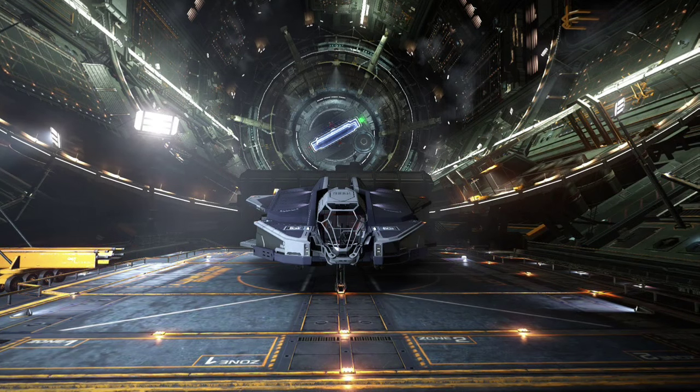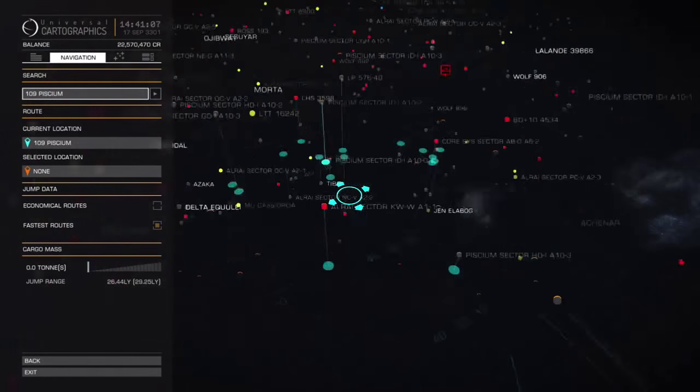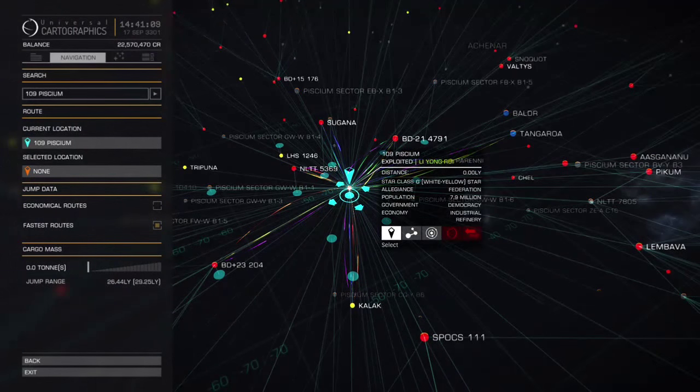The Vulture is an excellent killing machine but it is absolutely useless for trade, so we're going to need to kit you out with a new ship. Strip down your Vulture and sell it, then purchase a Hauler and kit it out for distance travel.